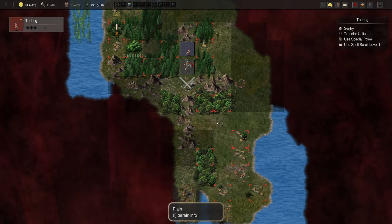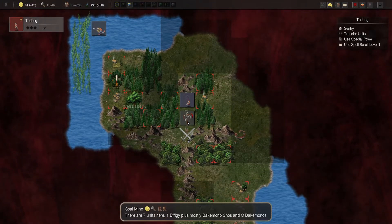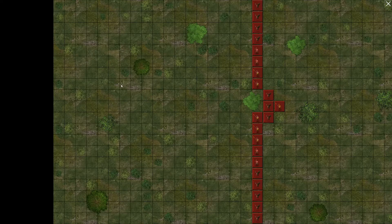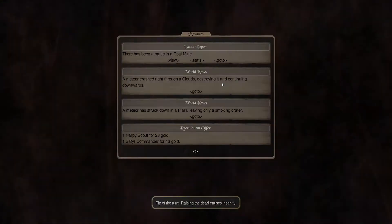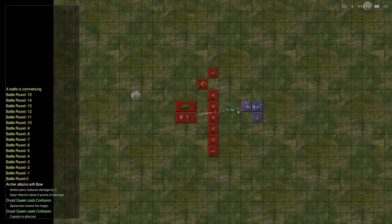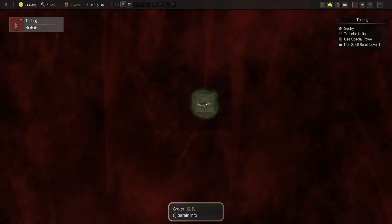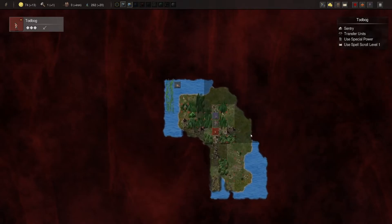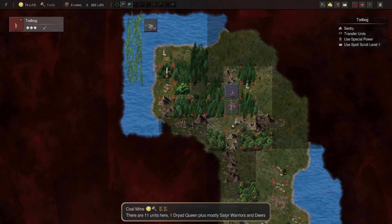Autumn's here, so we'll take this. This has only three troops, so we'll be able to crush that fairly easily. We do have four troops right now, so we need one more. View the coal mine. Meteor crashed right through the clouds, destroying it, continuing downward, struck in a plane. Not useful to us, but some classes, like dwarves, will get gems out of those, so that's a useful thing for them to track.